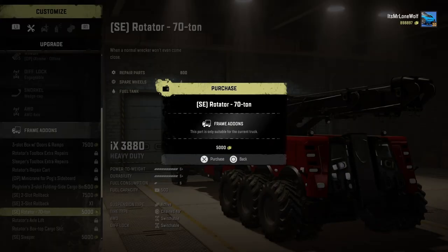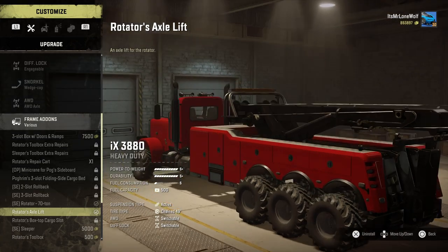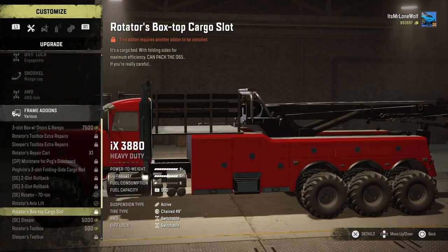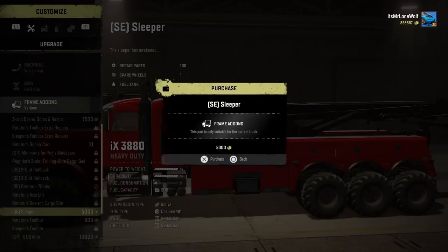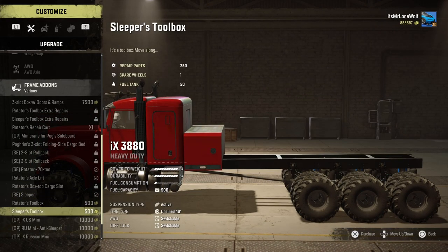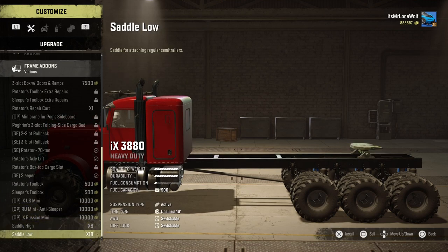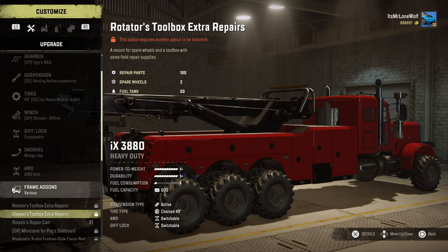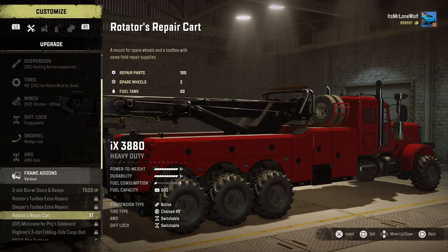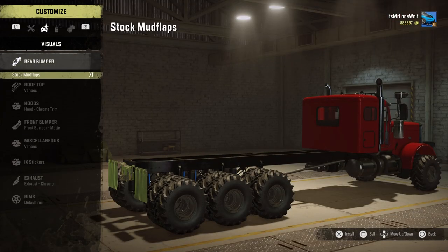This is the main thing — this big rotator 70-tonne crane on the back. You can also add a rotator axle lift. I'd say this is the main purpose of the truck, really. You can get a sleeper cab on the back and then add little repair points that sit near it. You've also got saddle high and saddle low. The little cranes near the end — I'll show you later — they're not very powerful, a bit flimsy.